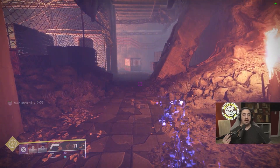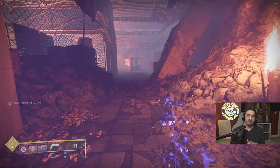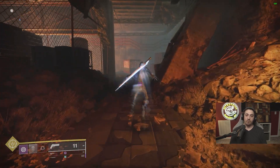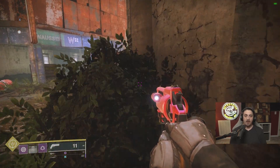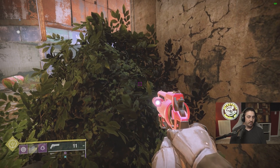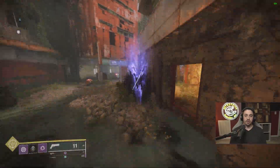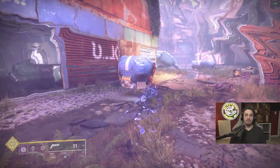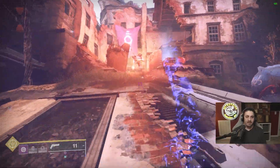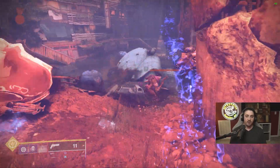Let me do a countdown to show how fast the invis comes back when I don't have it. One Mississippi, two Mississippi, three Mississippi, four Mississippi — even when I mis-click and mess up the dodge timing, I can still jump in the air and get my invis back fast. There you go — perfect. The build recovers quickly even when you make mistakes.